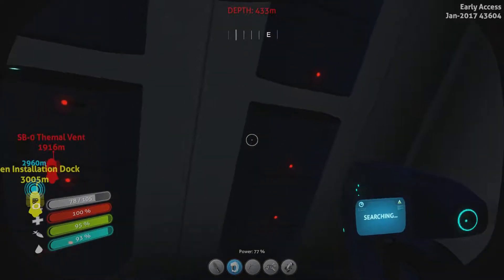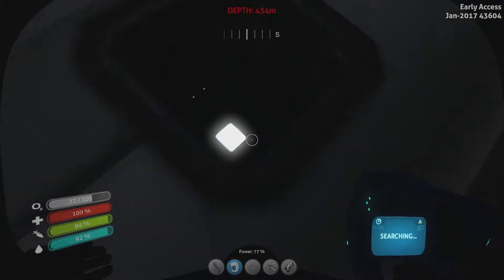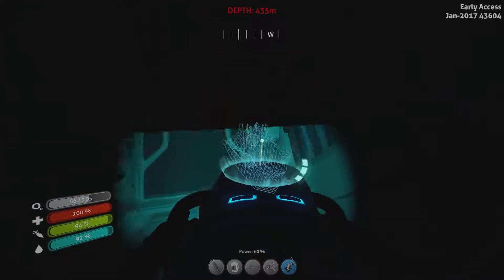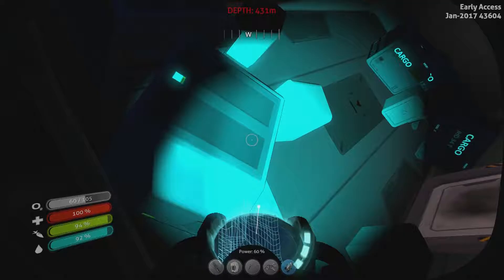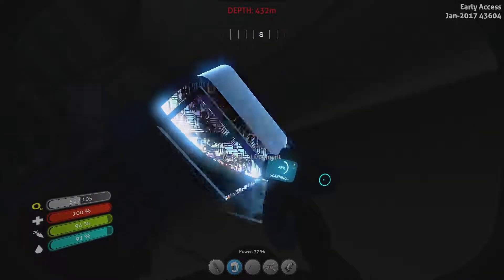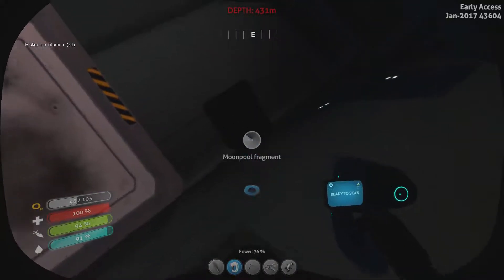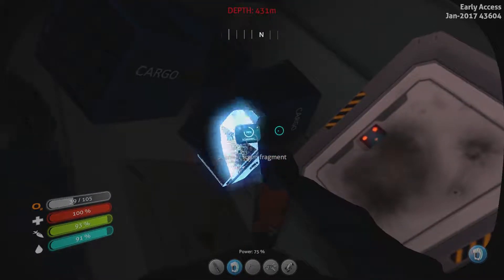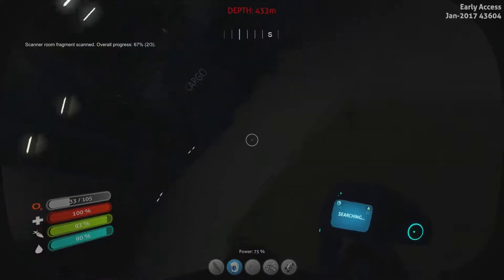A PDA would be nice, you know, just for example — if you need any ideas of something to get me, Mr. Wreck. Passageway? This wreck is bigger than I thought. We already have the moon pool, we already have the Cyclops pressure compensator. That's another moon pool fragment. Scanner room fragment — I don't have that one. We've got piece two of three. And we've got another sealed door to break through.